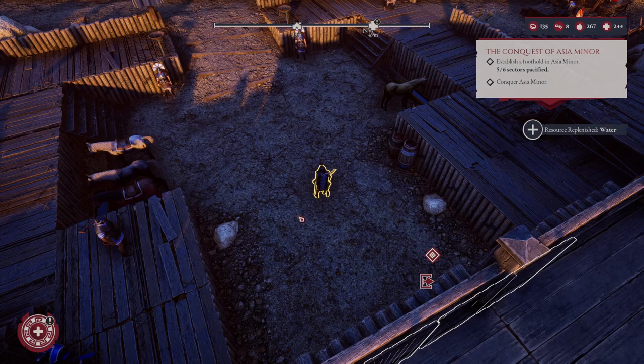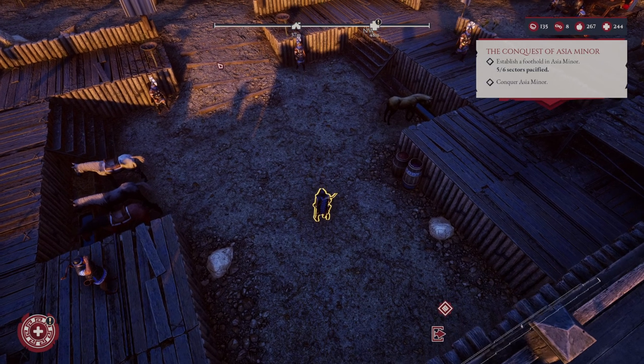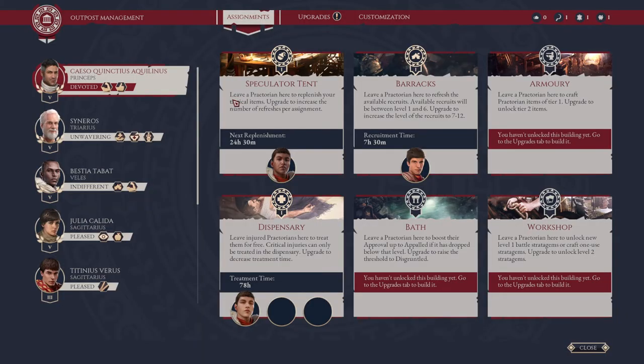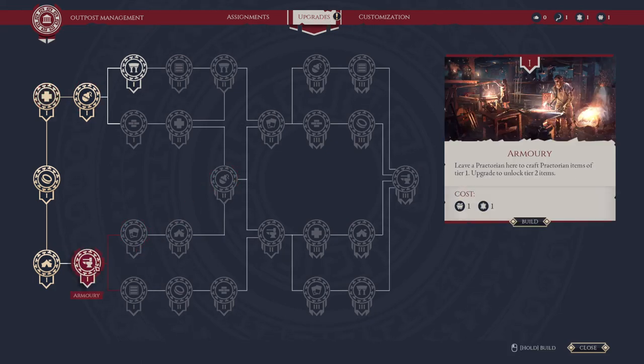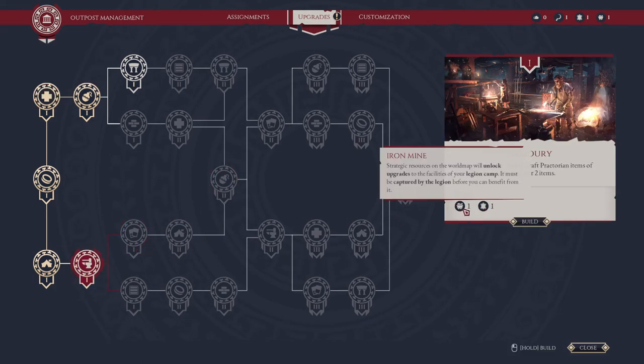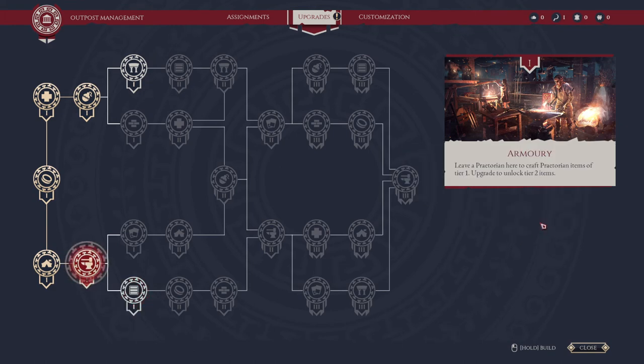Troas is a little bit north and a little bit west of Musia, the first region that you conquer with your legion. So in your camp, once you have the applicable materials, you can click or go to Outpost Management, then Upgrades, and click on the Armory.